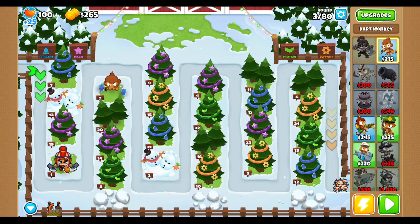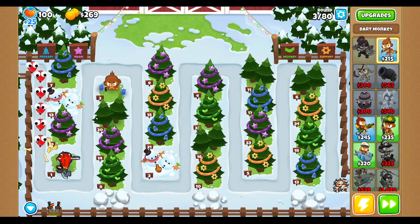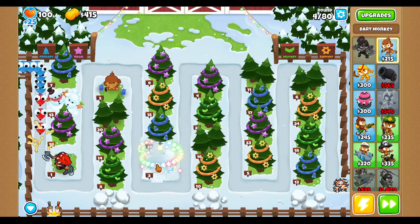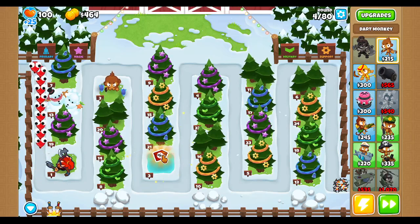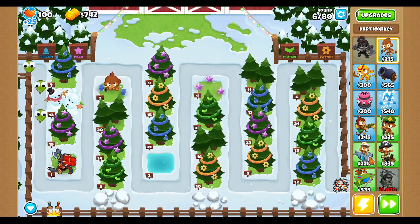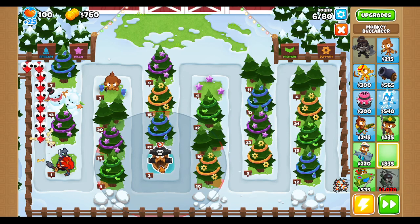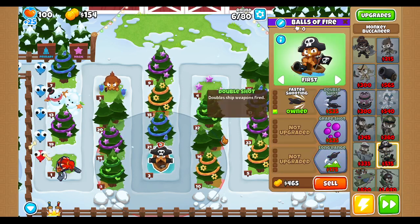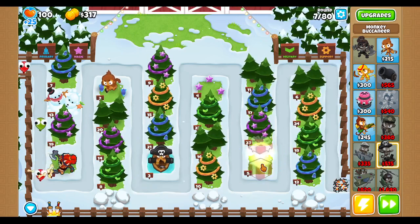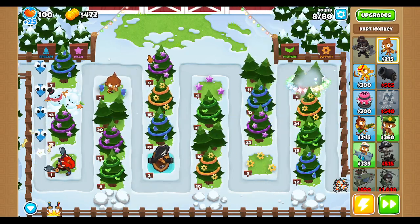I understand how it works now. This was opened on the first round. This is on the second. This will be whenever I finish the third, right? This map is broken! Because anything placed in here gets a discount! That is actually so good! I don't know what this and this does, but as long as I have a discount in jungle drums, I'm fine with it!